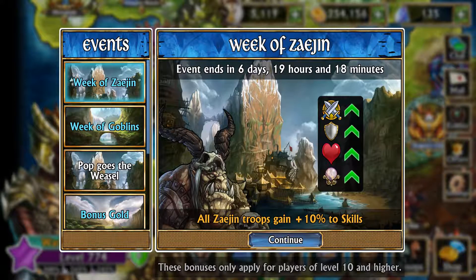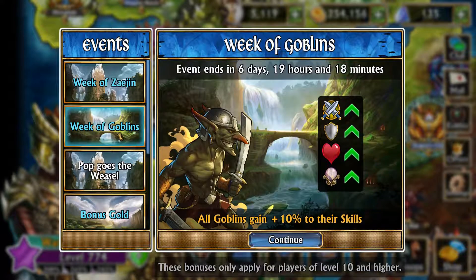Welcome back to the channel. Today we're going over the reset for Gems of War. This week is the week of Zayjin, so all Zayjin troops gain plus 10 percent to skills. It's also the week of Goblins, so all Goblins gain plus 10 percent to skills as well.